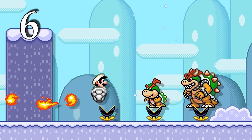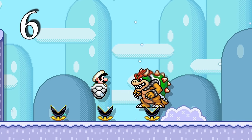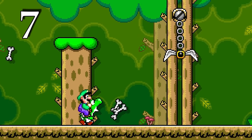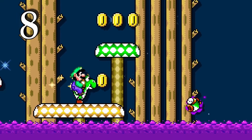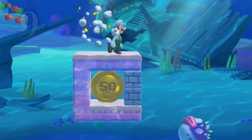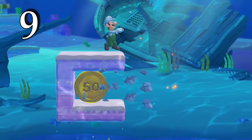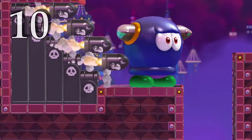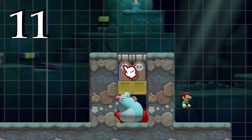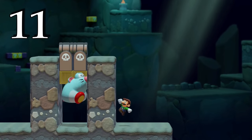Ground Pounding while in a Dry Bones shell can defeat bosses in a single hit. Yoshi can spit three bones by licking up a Dry Bones. Yoshi can spit purple fire by licking up a Cheep Cheep that swam through poison. Porkupuffer explosions can destroy hard blocks. Bullet Bills can knock back bullies.